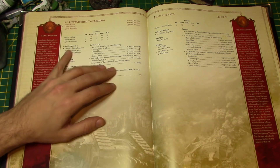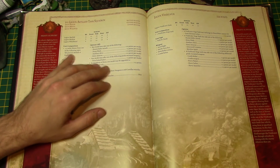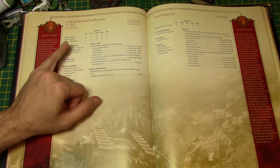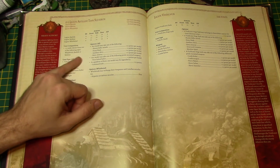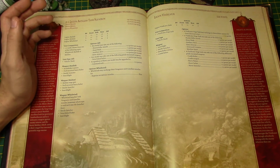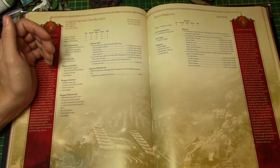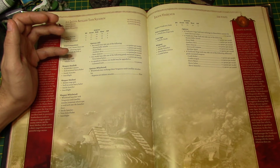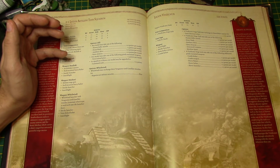Legion Artillery Tank Squadron — this is where it gets interesting. You don't get these in 40k. You can have a Basilisk, a Medusa, or a Legion Whirlwind — 1 to 3 tanks chosen from those types. The Basilisk has an Earthshaker Cannon, hull-mounted Heavy Bolter, Smoke Launcher, and Searchlight. The Medusa has a Medusa Siege Gun, hull-mounted Heavy Bolter, Smoke Launcher, and Searchlight. The Whirlwind has a Whirlwind Launcher with Vengeance and Castellan Missiles — nominate which type to use each time the launcher fires.